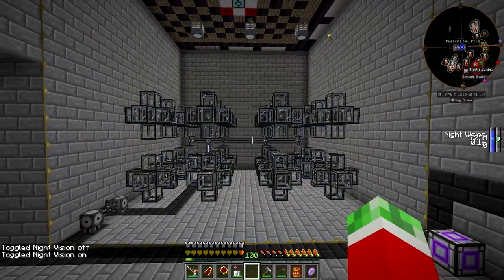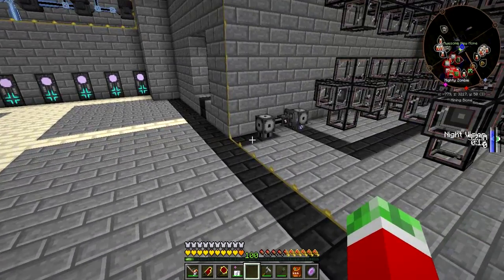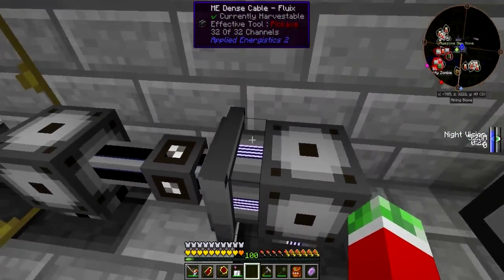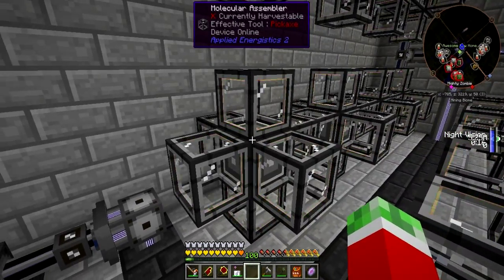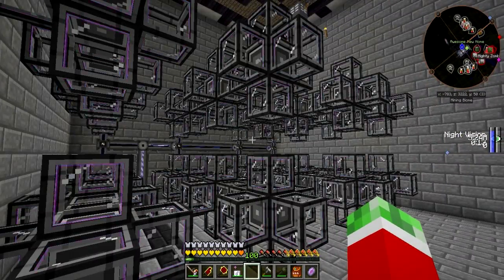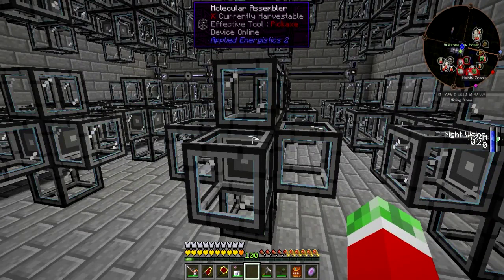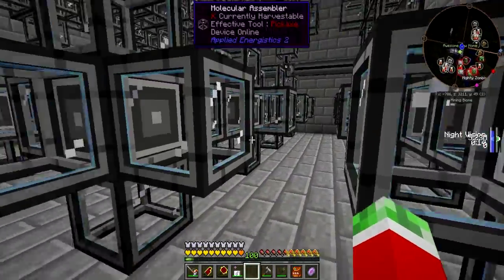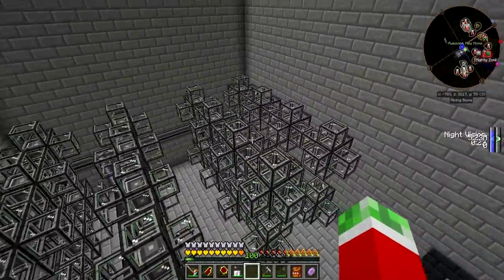Right here is my wall of modular assemblers. This thing is pretty crazy — it uses a full dense cable line, all 32 channels, each one hooked up to one ME interface and six molecular assemblers. That means I've got 32 ME interfaces and 32 times 6 — which is 192 — molecular assemblers, so I can autocraft stuff with immense speed, which is awesome.